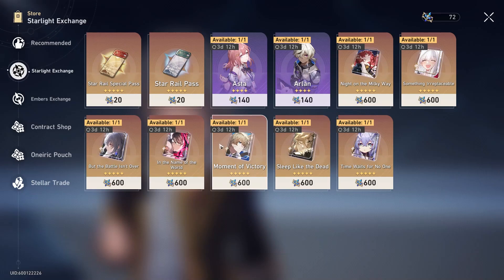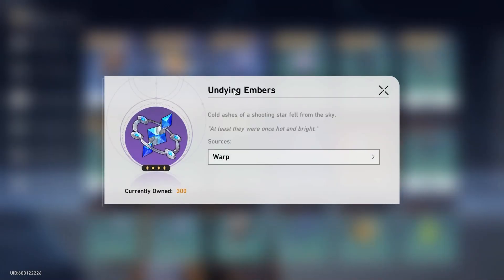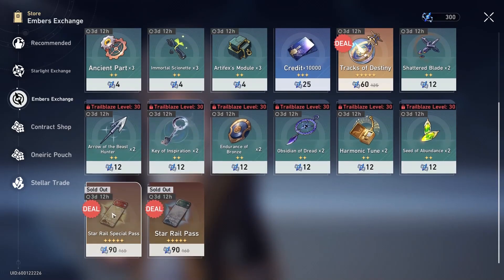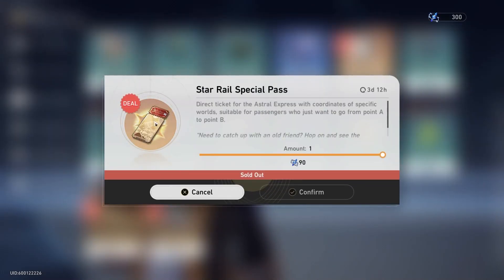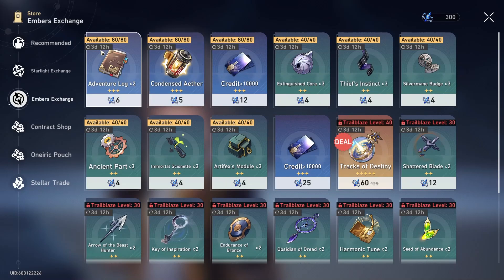So this cycle of the shop at release is only a couple of days because we're already close to the beginning of May. By now most people have already done their beginner banner pulls, which means you'll have some Undying Embers. With those you're going to want to get the pulls here — you can get five of the limited and five of the standard before this store resets.